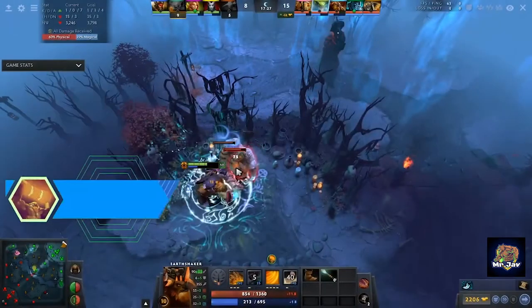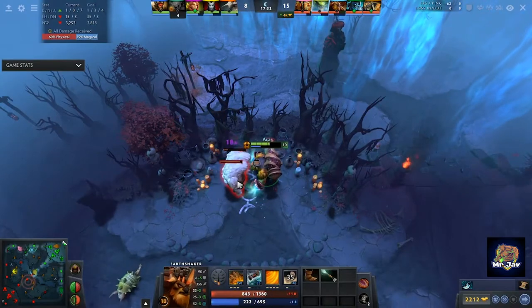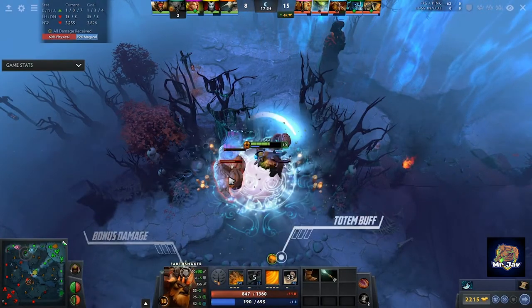After his second spell, Earthshaker empowers his totem causing it to do 400% bonus damage, and it also gives him a 75 bonus attack range for the next attack.